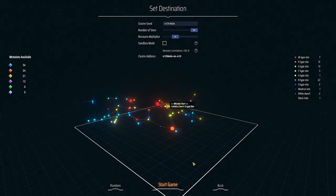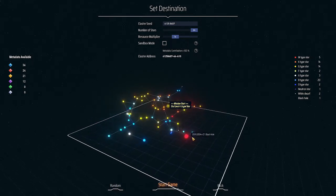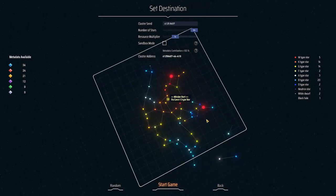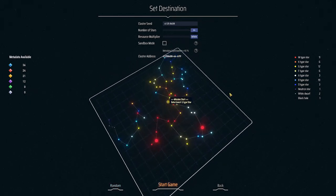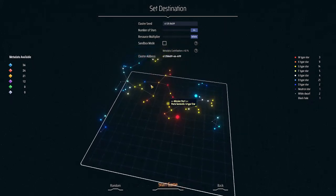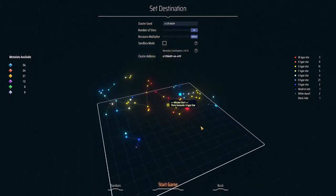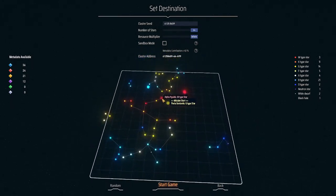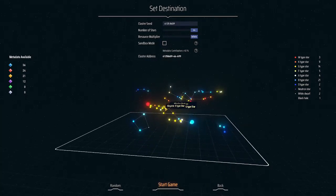Should we start from here? No, let's do it random. There's a black hole - you have to choose wisely. Let's multiply resources and make it infinite. Random again - there are two red giants, I don't like it. One blue giant - okay, I kind of like this.